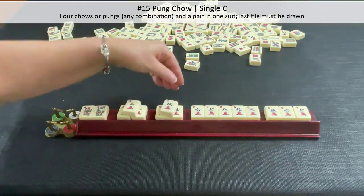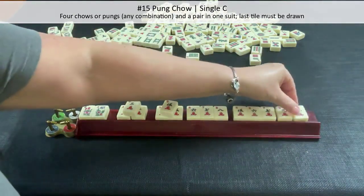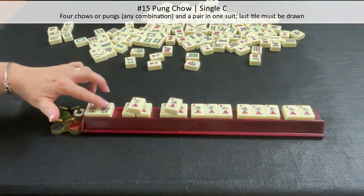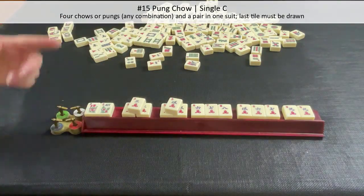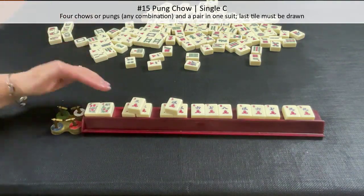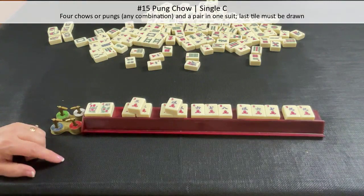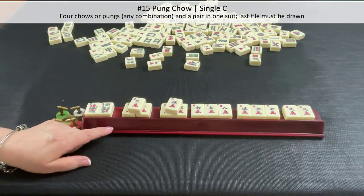We'll put that on top for a concealed Peng and arrange it so the other players can validate the winning hand. This would be Peng Chow. When you win, you don't get extra score for flowers — you just get the hand itself. These are bonus points for scoring, but for winning you just get single, double, or triple limit. In this case, this is a single limit hand. West is going to get a single limit value here, which is a white chip or 500 points.